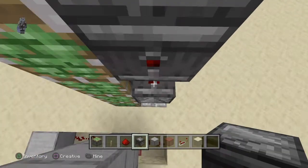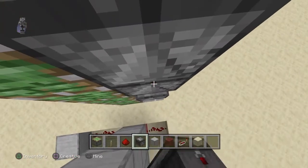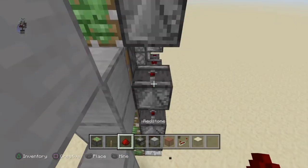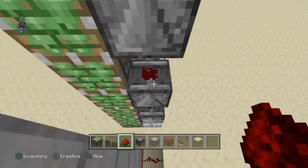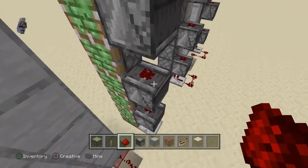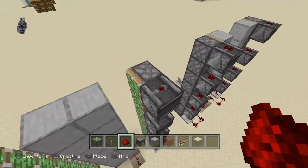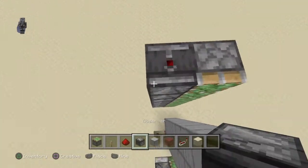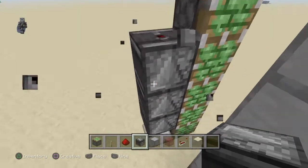Keep on going up — make sure it's all facing up. Every other block you need to break an observer and put a redstone dust on top of it until it looks like that. Then we're going to do this on the other side — build up till the piston and break it down.